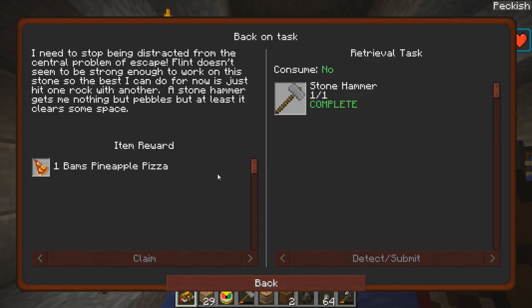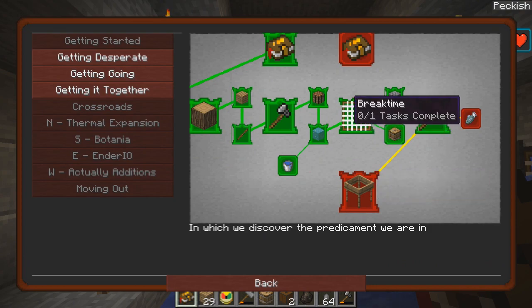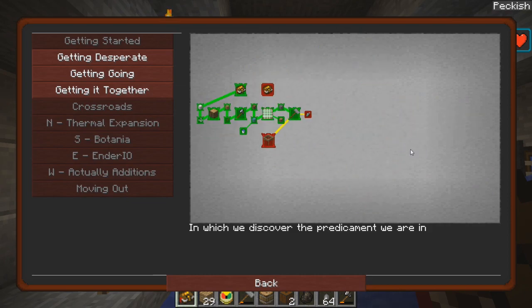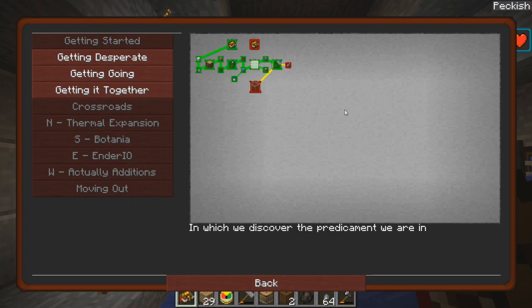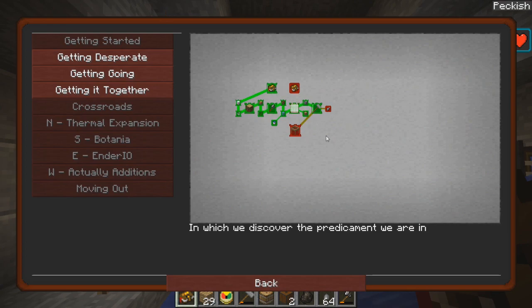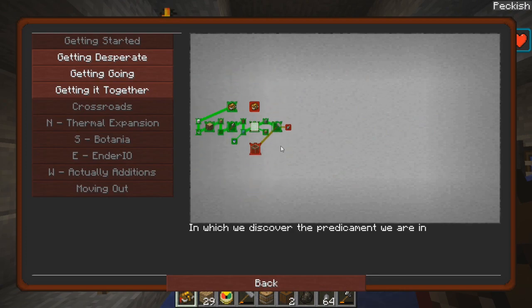We're almost out of that hammer — that went quick. So back it up, what do we got? Oh no, we gotta decide — do we wanna go left or right? Let's see here. Mouse wheel lets me zoom, that's awesome. It doesn't look like this is gonna let me know how big the thing is gonna be — it just won't slide past that.